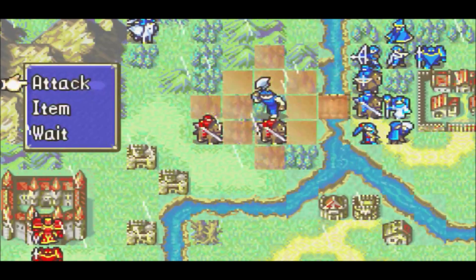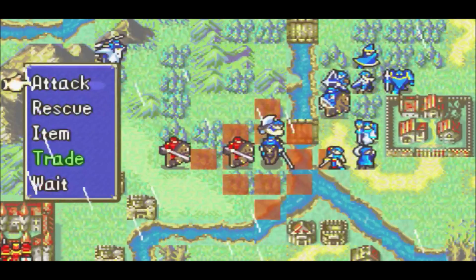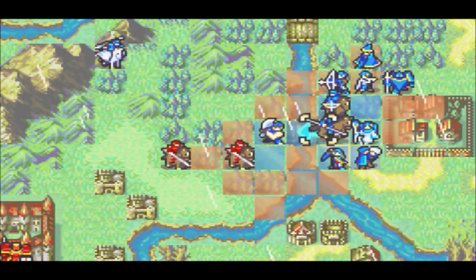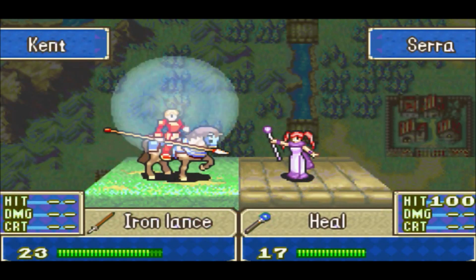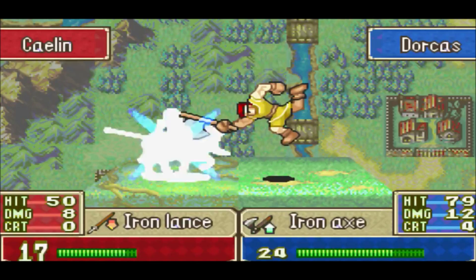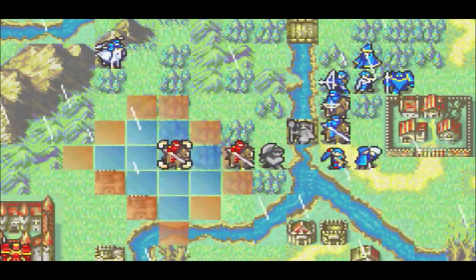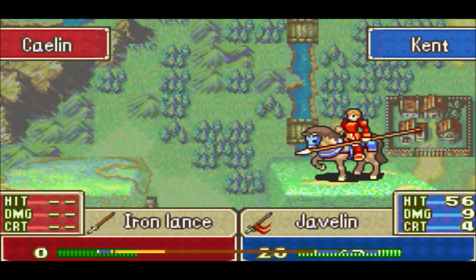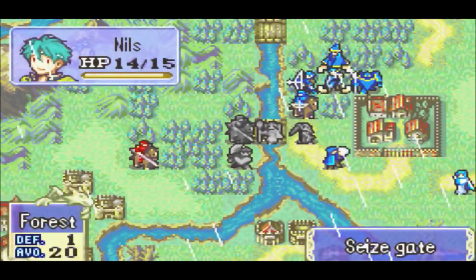Dorcas might be my key fighter against this guy because he does have a hammer, which is effective against armored units. But unfortunately, the hammer has a very low hit rate. Let's see what we got, Nils. Kent. Where can you reach again, Nils? Not far enough. You heal - wrong person! I did that in an earlier chapter too. I did it again. Dorcas, you're strong enough to survive for a while. I should have moved him into the trees to the left - I made a mistake. Throw a javelin. That's actually a low chance of hitting. We got him anyway. I really get irritated whenever I make that mistake - it happens all the time.